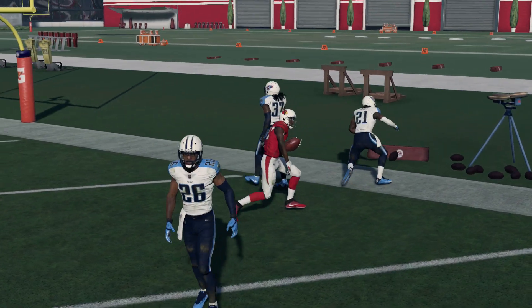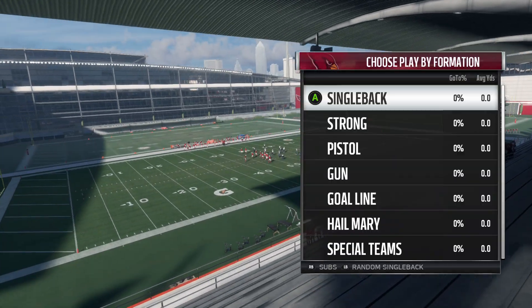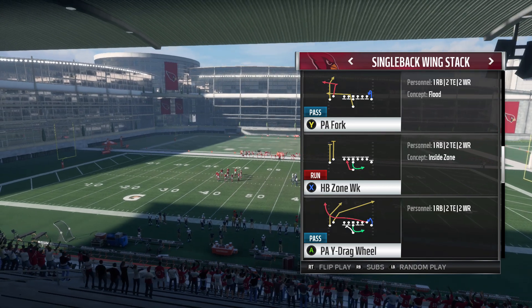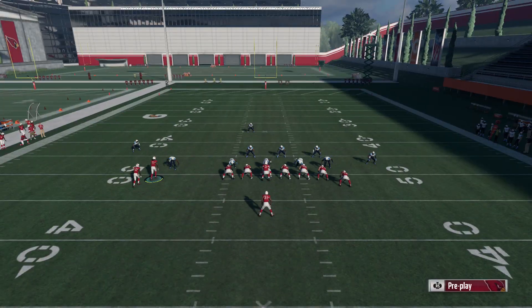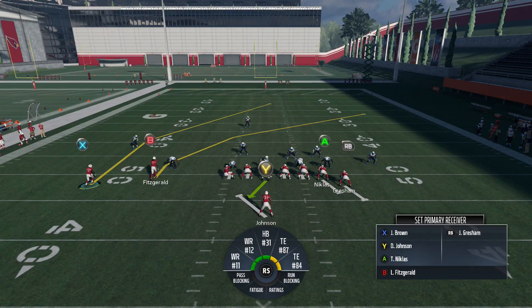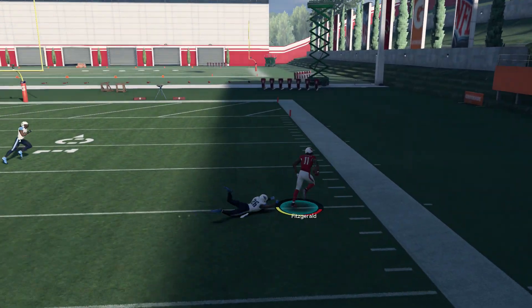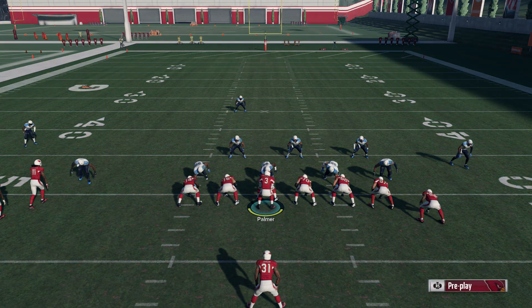With just two routes we're going to beat every single coverage in the game. Next up is a cover three defense — Single Back Wing Stack is the formation, the play is PA Y Drag Wheel, and cover three sky will do fine. I like to put one of my tight ends on a drag route as a bailout option. Against cover three, we're looking to the B receiver — he gets by the deep cornerback on the right side, you fire it in there, and worst case is about 30-35 yards, best case is a touchdown.